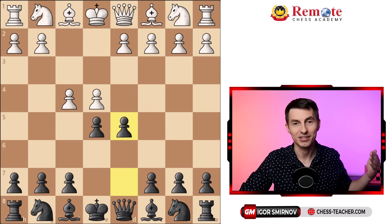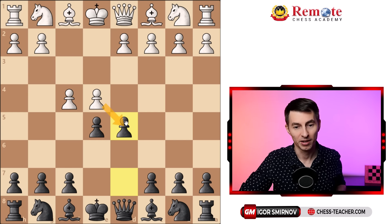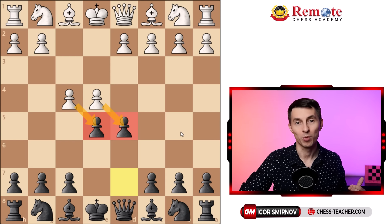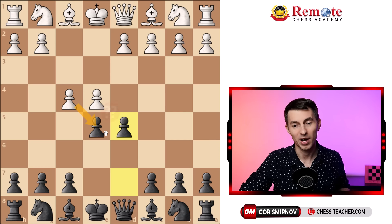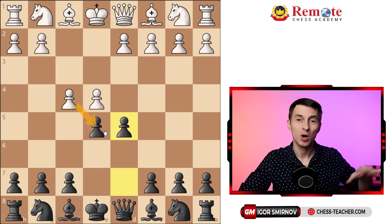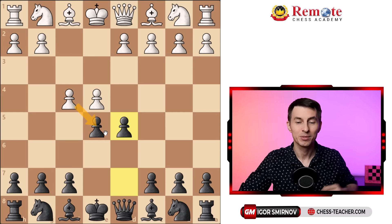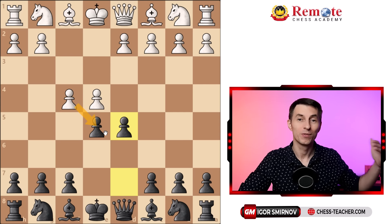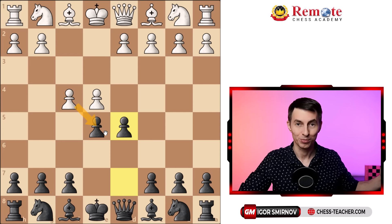At this point, white has a choice between capturing this pawn or that pawn, and here's a cool part — one of these moves loses the game on the spot, and that is pawn takes e5. The great thing about this variation is that white has an opportunity to make this blunder right now or during one of the following moves, which increases your likelihood of winning the game straight away within the first couple of moves.